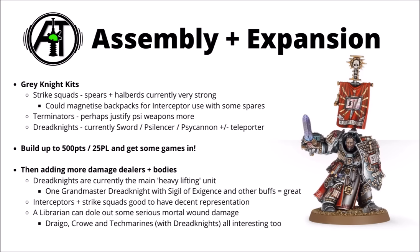Once you do have a fair few squads and maybe an HQ or two together, how would you think about assembling those miniatures and expanding from there? Currently for Strike Squads, in terms of Force Weapons, I'd generally be thinking mainly about using spears and halberds for the majority of the unit — they tend to be the options that people pick in the more competitive lists, maybe with the odd warding stave to activate the stratagem if needed. I'd also be kind of tempted to magnetise their backpacks if magnetising miniatures is something you're into, as being able to swap out between Strike Squads and Interceptors could be quite nice. In general, I wouldn't really tend to go too heavy on the psi weapons for the troops — the Stormbolters do pretty well just by themselves.